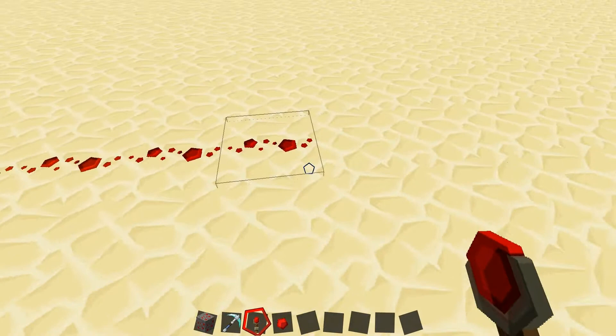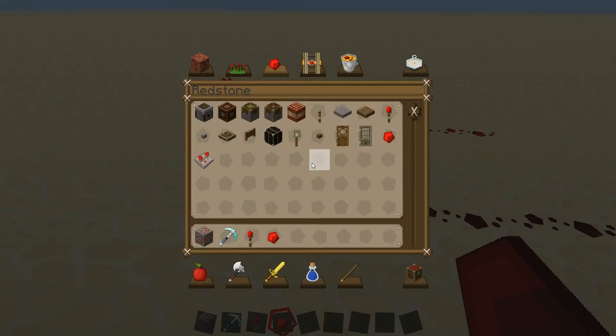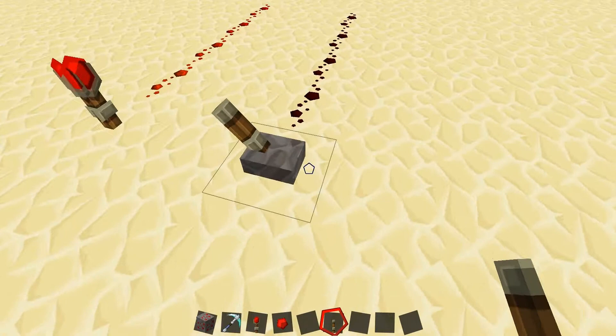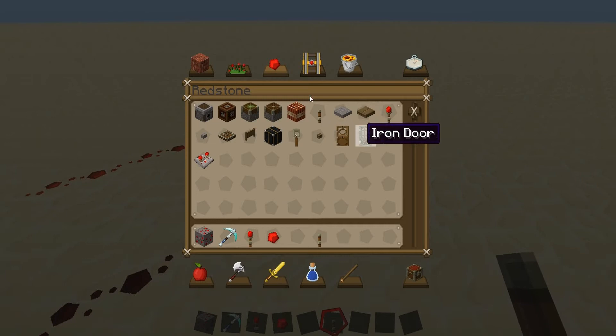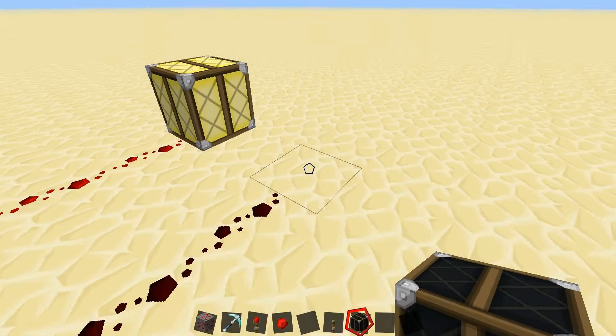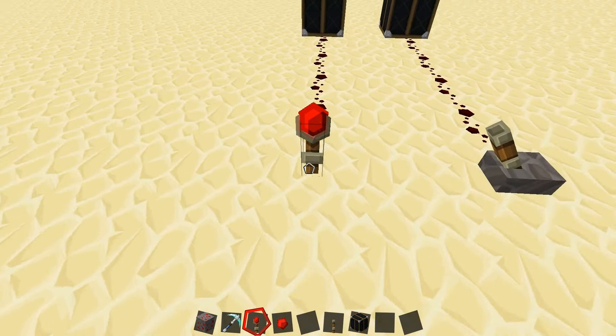The other ways you can power it are via a lever, which has an either on or off position. Just to make this as simple as possible and so you can really see when it's on or off, let me put in some lamps. As you can see when the lever is on it turns on, and when switched back it turns off again.